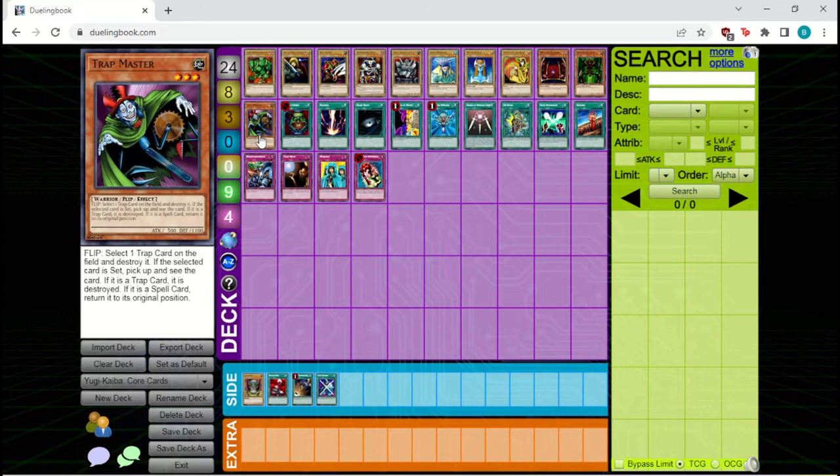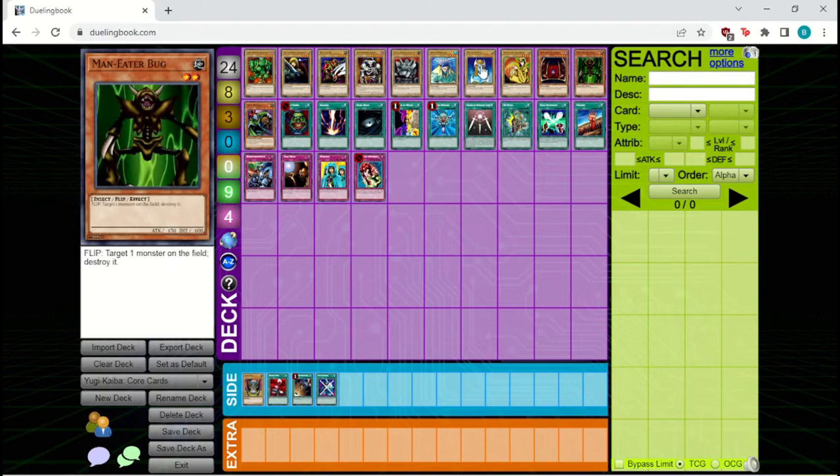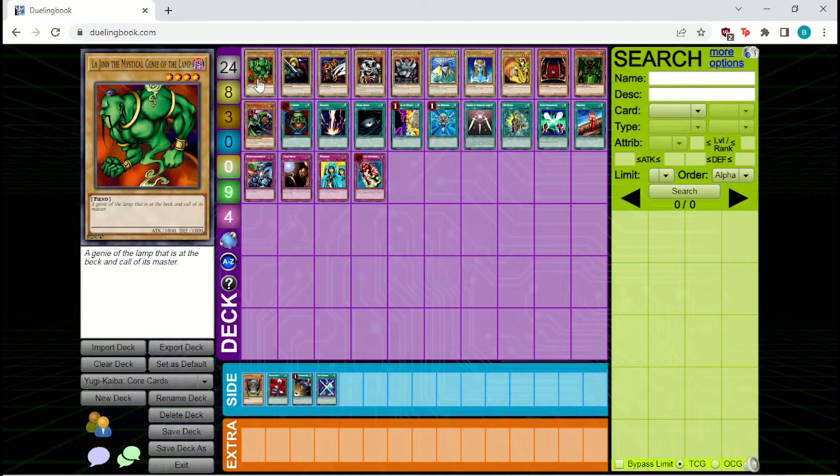That covers pretty much all the monsters you're most likely to see in the game. There are some other decks that incorporate a tribal strategy using monsters like Great White combined with Umi, and some decks that utilize other tribute monsters like Judge Man in addition to Summon Skull to maximize the use of Soul Exchange. But in general, these are the ones that are likely to pop up in most matchups you'll face.